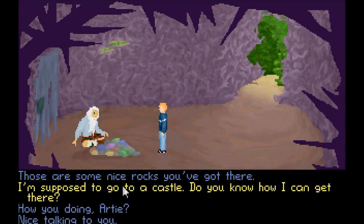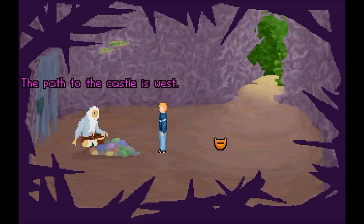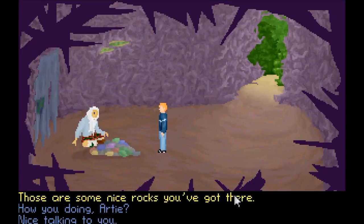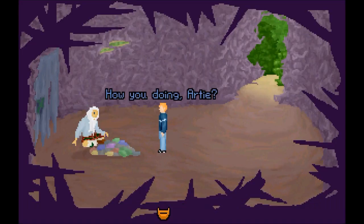Hi there. What do you want? I'm supposed to go to Castle. Do you know how I can get there? Go left, young man. Good luck taking it, though. Some nice rocks you got there, bro. Mine. How you doing, Artie? Thirsty. Okay, so it looks like we're finished with Artie.